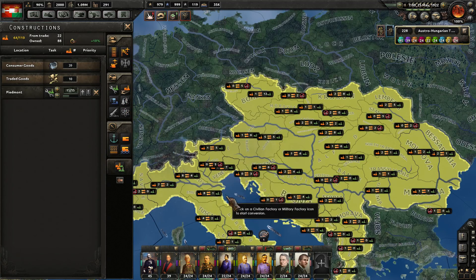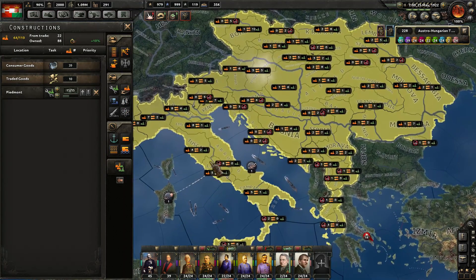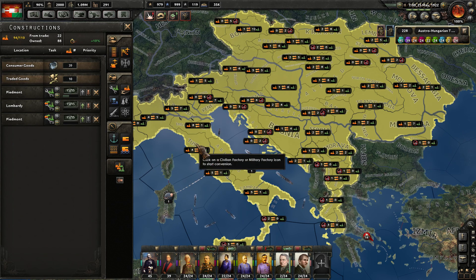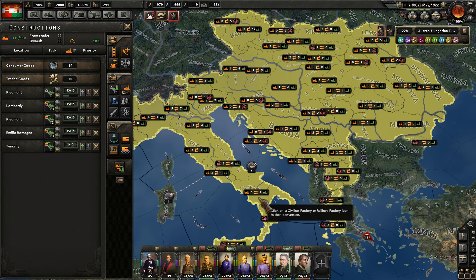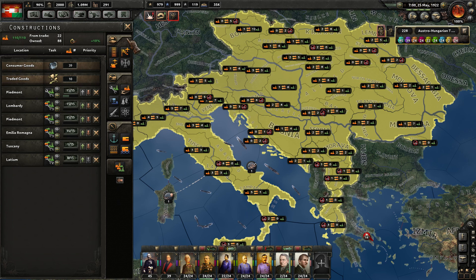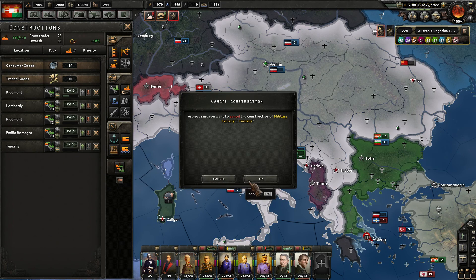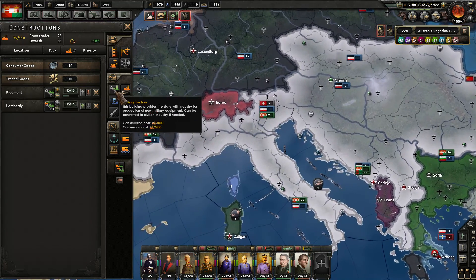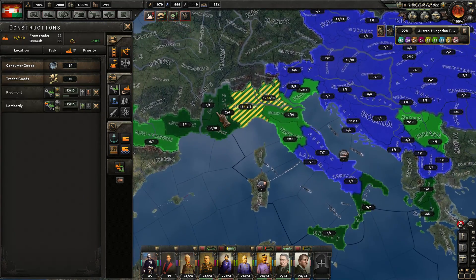Let's continue converting civilian factories over — 1, 2, 3. Let's do that for now. That's going to reduce my civilian factories quite a bit. Let's cancel some of these, actually, because we're going to need to make sure we have the appropriate civilian factories in order to trade for new resources. So I want to be careful about that.